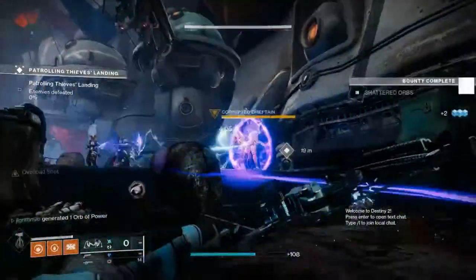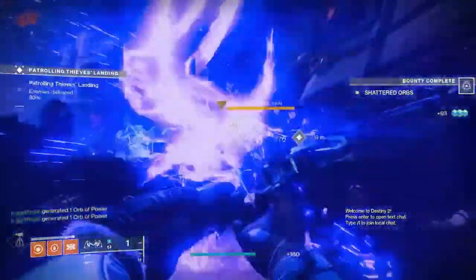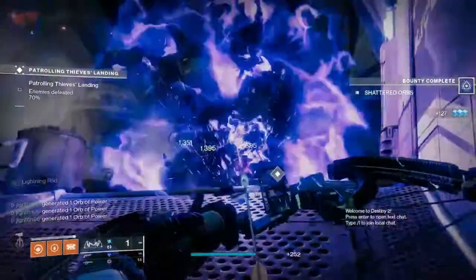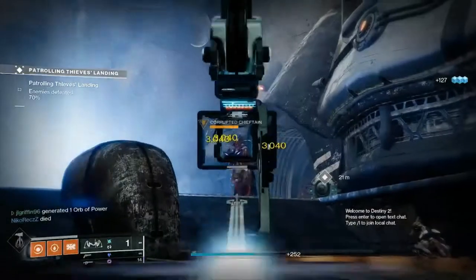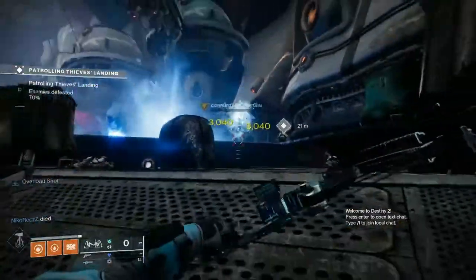The Trinity Ghoul is an energy slot exotic bow that does arc damage. This bow was introduced in Season 4. I recently picked this bow up from a strike, and man does it pack a punch. It's almost like the Risk Runner transformed into a bow.